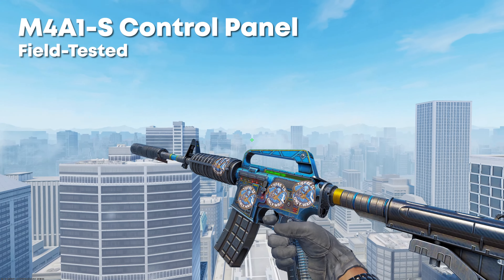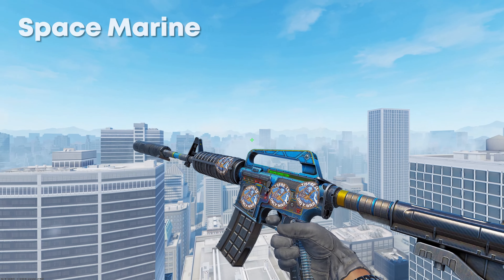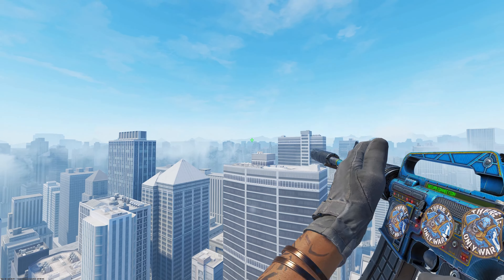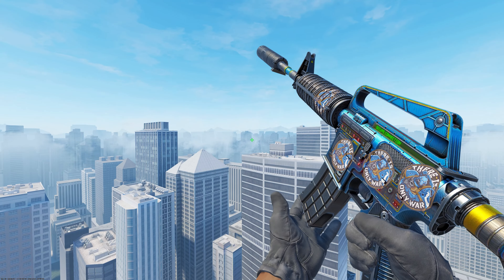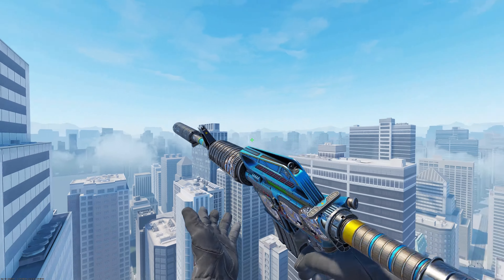We have the M4A1S Control Panel in Field Tested, which you can pick up for around about $9, with four Space Marine Papers, which in total makes this craft $9.60 — just insane, under $10. In my opinion, the stickers go really well with the skin. It's a skin you don't really see used that often; it's quite a rare skin. I don't think I've ever seen anyone in-game use these stickers, so it's just a nice little unique craft.